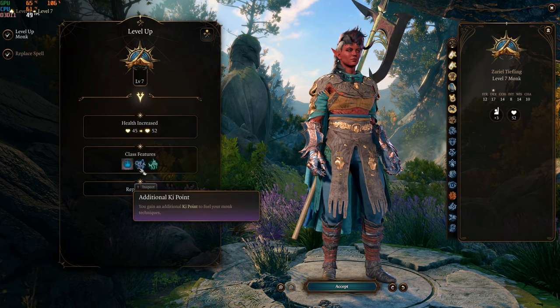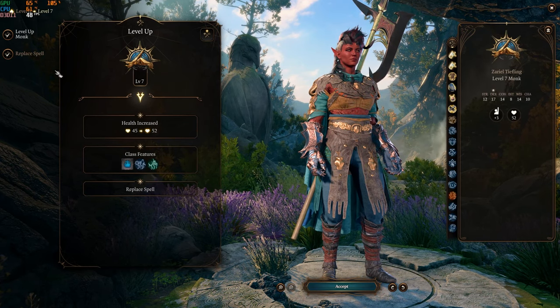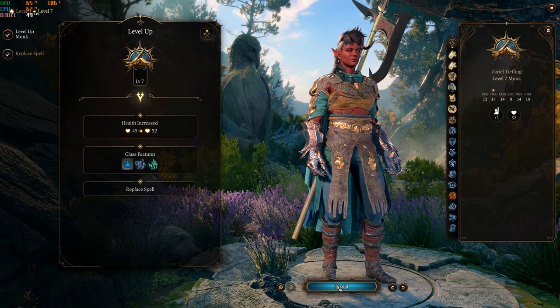We also get access to an additional ki point and Evasion, along with Stillness of Mind. You can also replace a spell if you want to at this point.